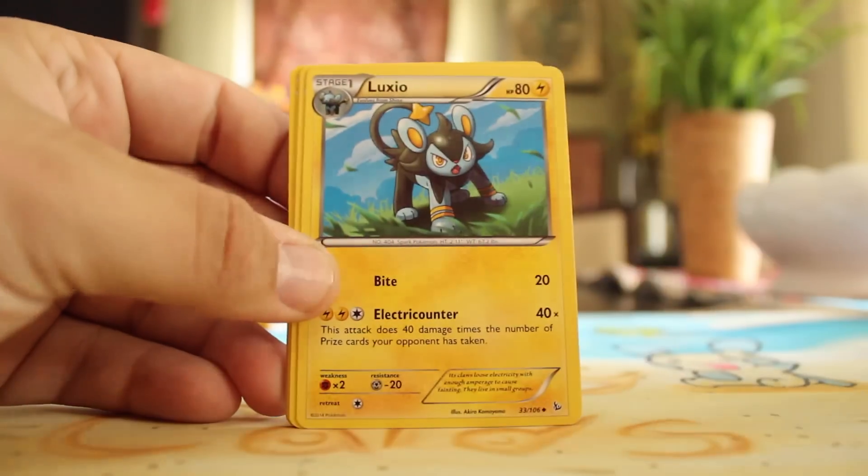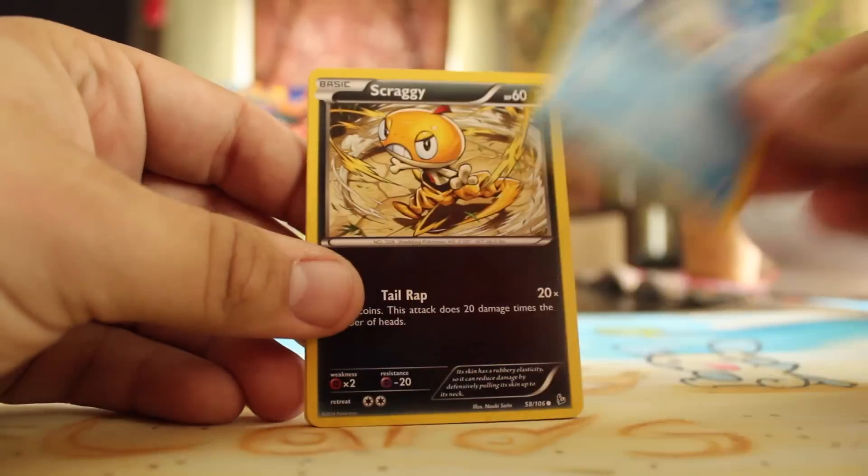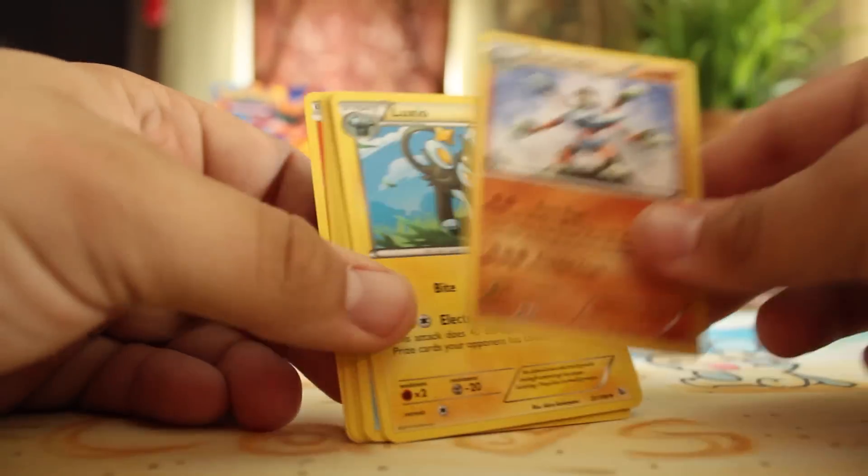Blacksmith — there you go, it's a good one. Luxio, Maractus, Buizel, Sentret, Spheal, Scraggy, Litleo, Reverse Helioptile, and a Barbaracle.